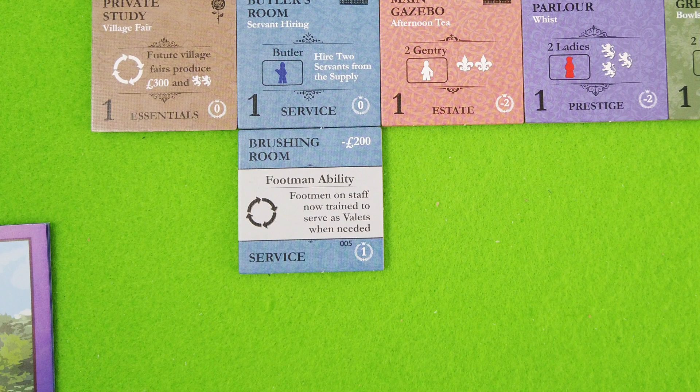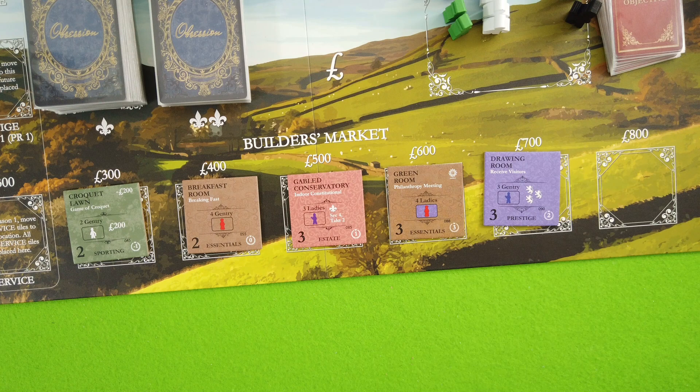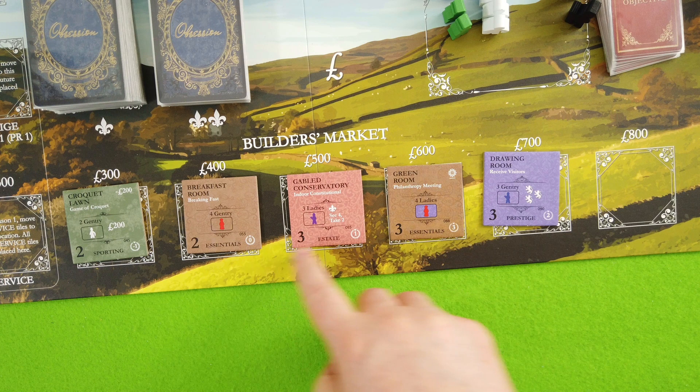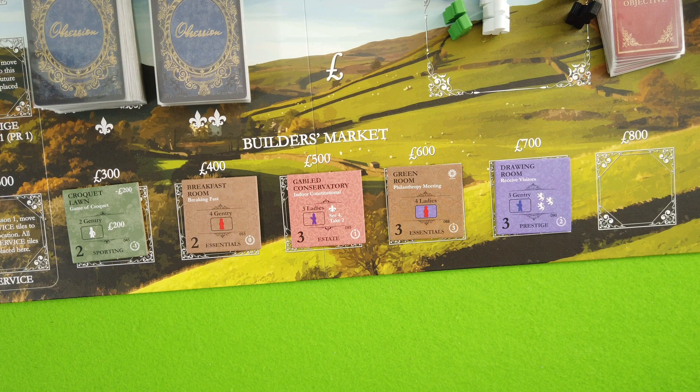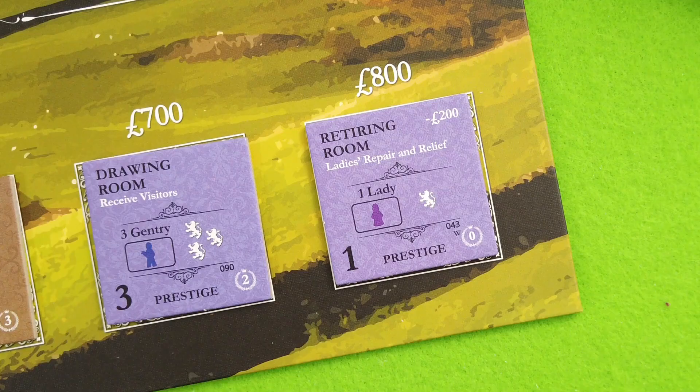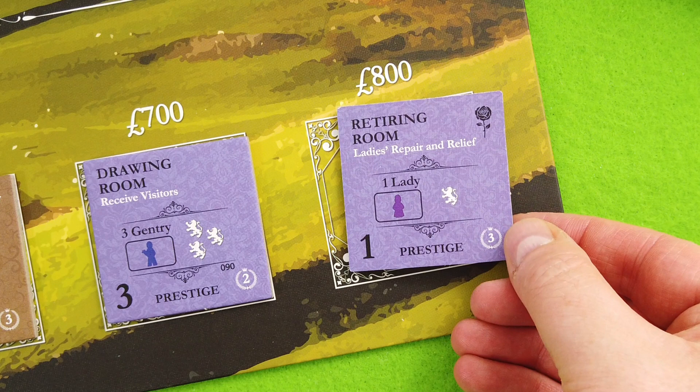Overall that wasn't a bad turn. Everything slides down and we bring out a new tile. This second edition comes with tile sorting numbers, which is awesome — in the first edition there was some very confusing ruling, but this makes it so clear. The new tile is the retiring room for one lady — ladies repair and relieve. It's relatively inexpensive, we can send a lady there to generate extra reputation. If we use it and flip it, it gives us three victory points with the same bonus.